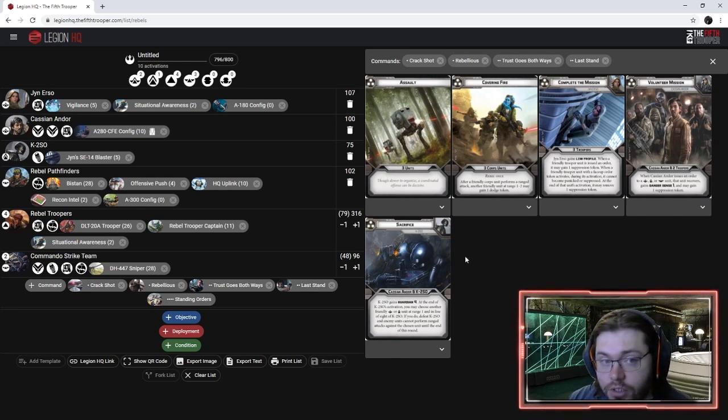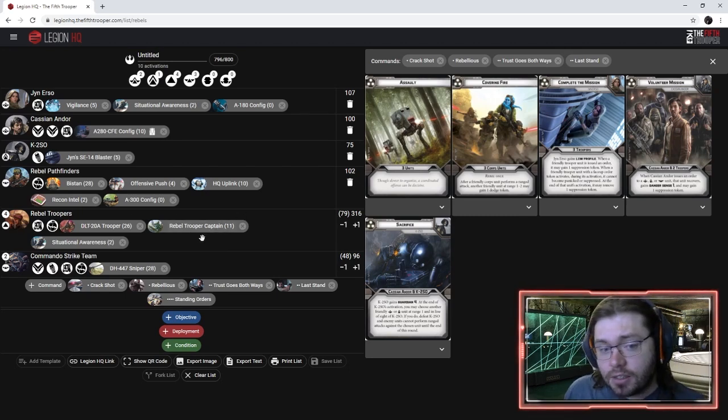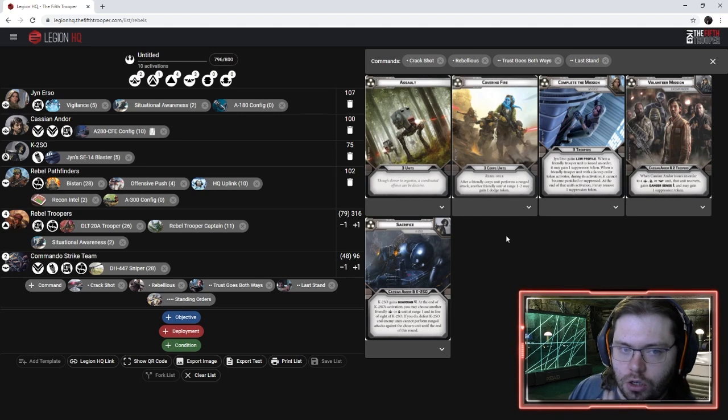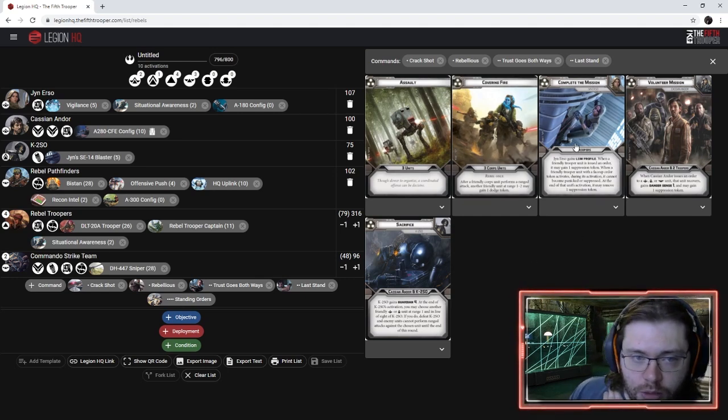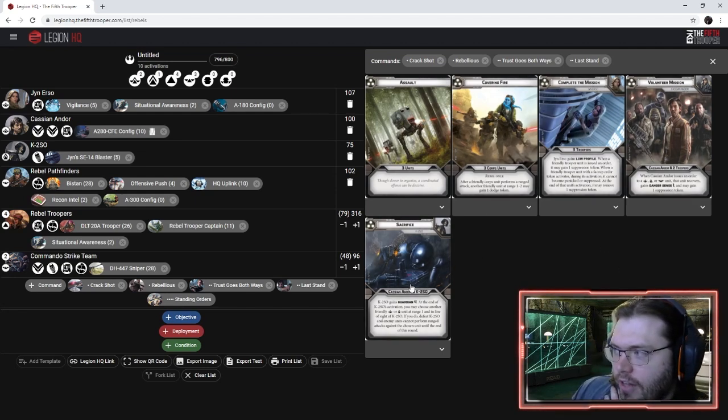Three pips are where the most choices come into play. We've got Assault, which is a generic flexible option. Covering Fire is interesting — after a friendly core unit performs a ranged attack, another friendly unit at range 1-2 may gain one Dodge Token — and with Situational Awareness, Dodge Tokens are more valuable and those you don't spend you can keep with Vigilance. However, we won't be able to give orders to our most influential units on a three pip turn with Covering Fire, so I'm a little hesitant. Complete the Mission is probably almost an auto-include.